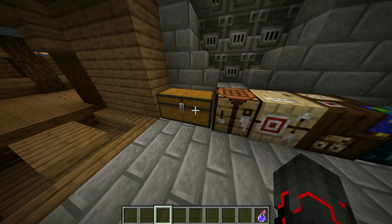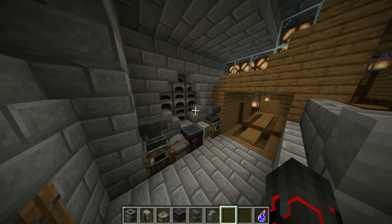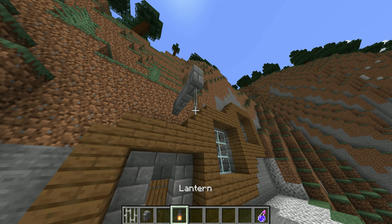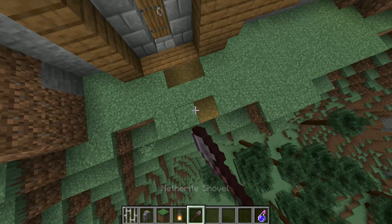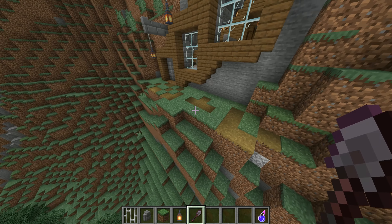For this first area, just do a similar layout as I do there. On the opposite side, do a layout like I did there. Now on the outside, do a layout so that you can have a nice little hanging lantern like that, and then just do two more of them right in the middle of each window. Now get a shovel and do a little pattern like this, or you can just make a nice little walkway out front.